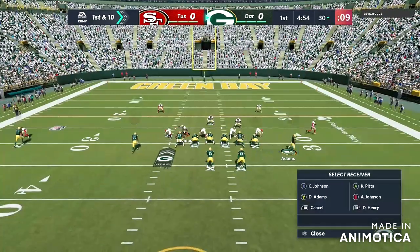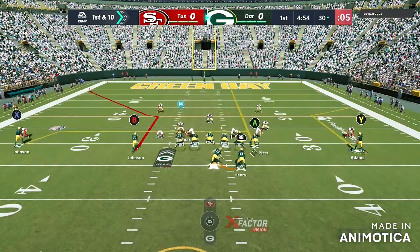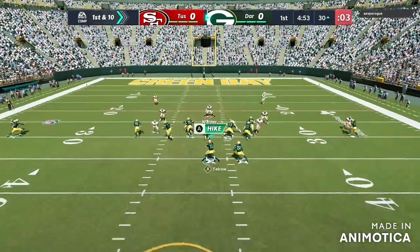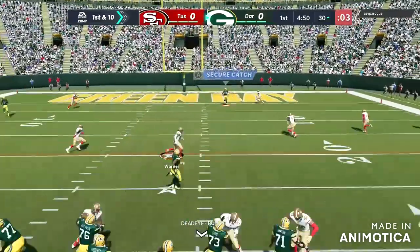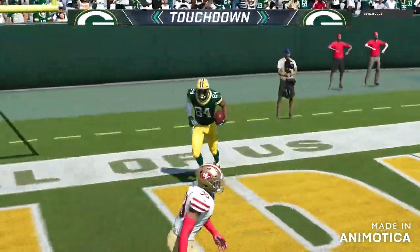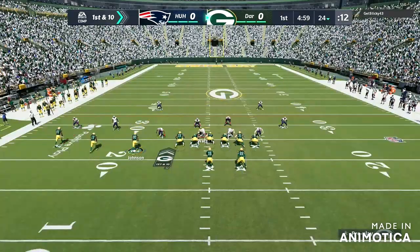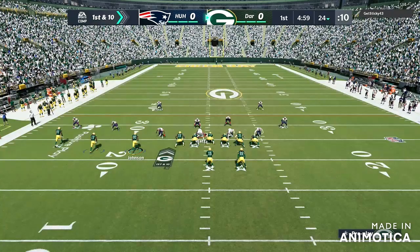Shout out to the 49ers. I'm right here doing little adjustments, doing my crazy audibles, looking for Pitts wide open in the back of the end zone. I do a play-action play to see if Pitts is wide open — I thought I did a touch pass but it was a lob — and that's a big play there. Pitts, easy touchdown. The guy ragequits after that, after I got a user pick.